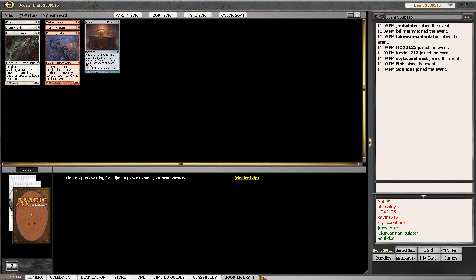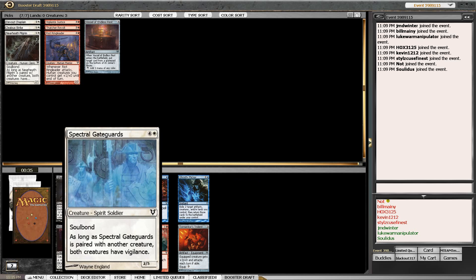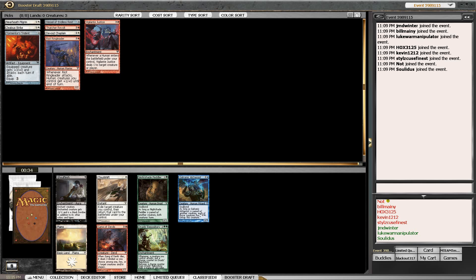Or in case we open up Druid's Familiar or something, we'd probably switch over to green, in which case we need more playables and big fatties. I always wish this card was a Human and I don't know why it's not. Tormentor's Trident is fine, it may be too slow for this deck - we'll have to see how the deck curves out. As of now we only have three creatures.